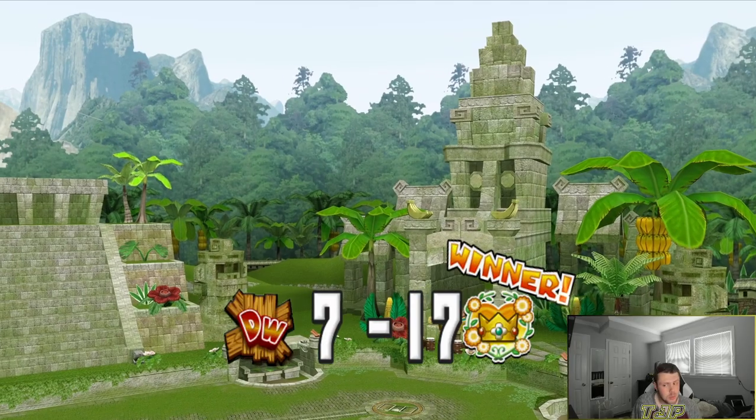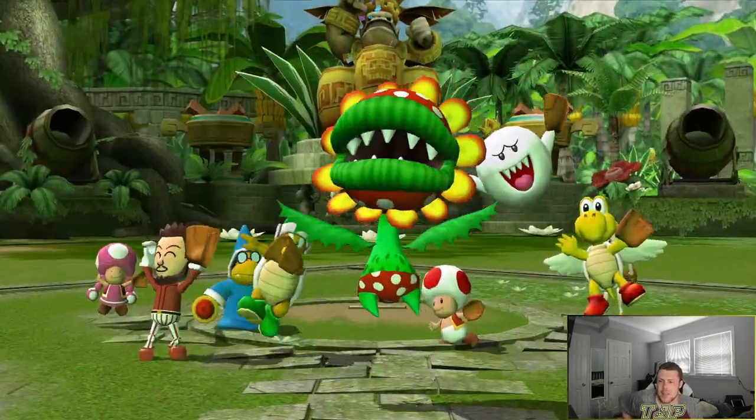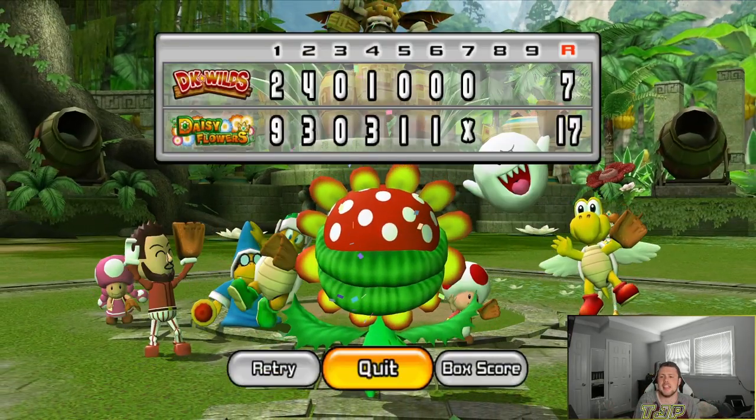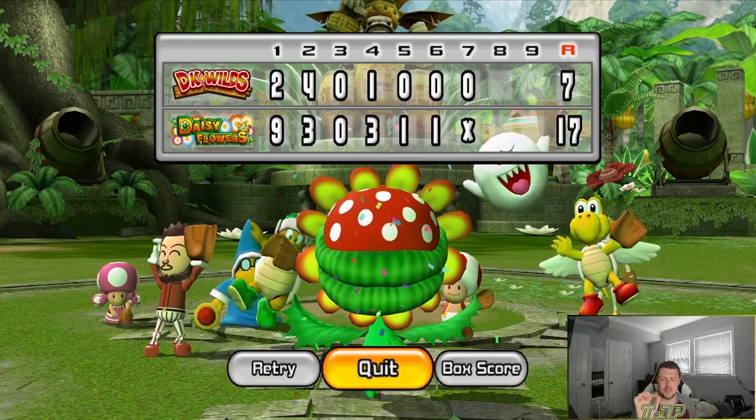Did we get the MVP with Petey Piranha? That is the question. We got the win — 17-7. Every other objective was ticked off. And here it is — the MVP — the big reveal: Petey Piranha! And the challenge is complete. Letter P, you can put it in the books. We've got Q now.